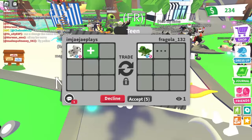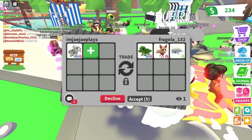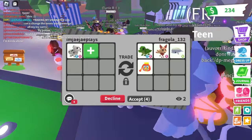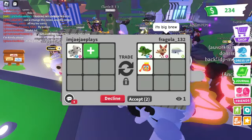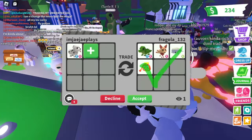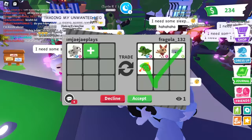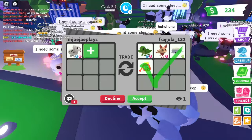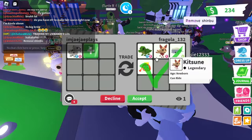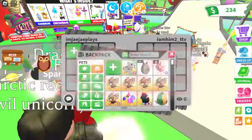We are getting offered a fly ride crocodile, a rideable Kitsune, a neon Beluga, and a thousand bucks silk bag. The best pet here is the crocodile — it is an ultra rare, same as the Dalmatian — but the Dalmatian has more demand. The other pets are just little add-ons that don't have very good demand, so this trade is a lose.